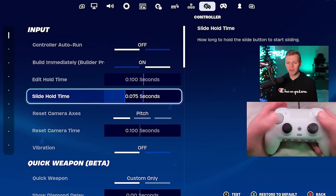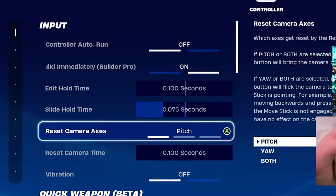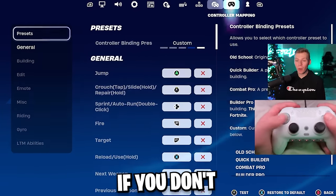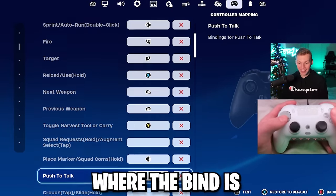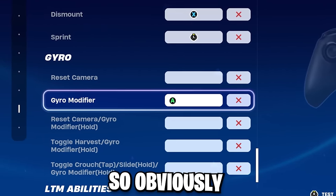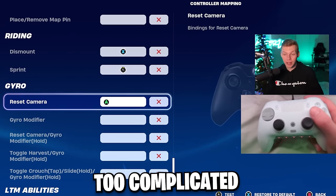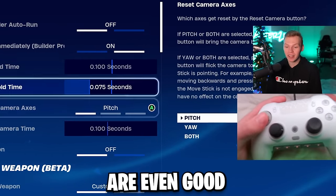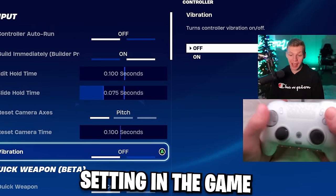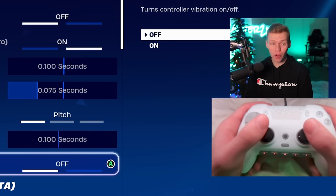Slide hold time is 0.075 — I think anything under the default of 0.15 is good, so mine at 0.075 works great. Camera access and camera reset time is specifically a bind, and honestly I don't even care much about those — they're over in the gyro control section, which we're not using. No button should be set on any of those. We do want to make sure vibrations are turned off, because that little buzz can throw off your aim a little bit. Almost every setting in the game is to optimize aim — that's the most important part.